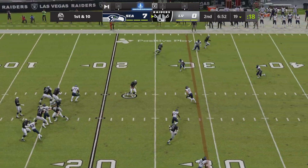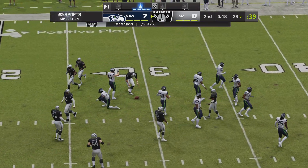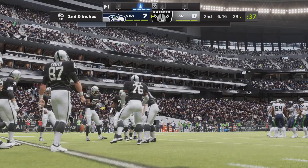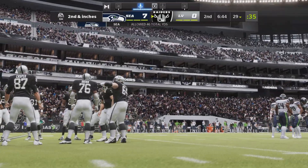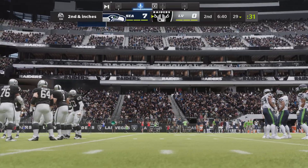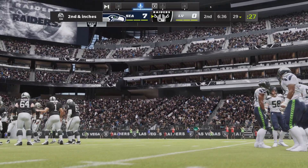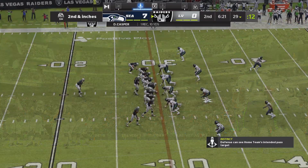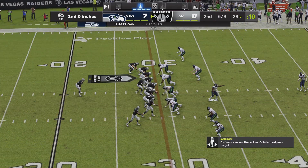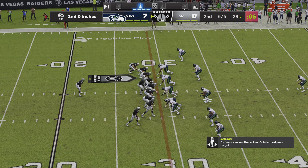On first down, McMahon — it's a short one, complete to the tight end, good for a pickup of ten yards. That'll make it second and a foot or so. After that completion, you can understand why so many teams are emphasizing speed on defense at every position. The tight ends have created so many tough matchups — if you can't run with a tight end as a linebacker, this is going to be the result every time.